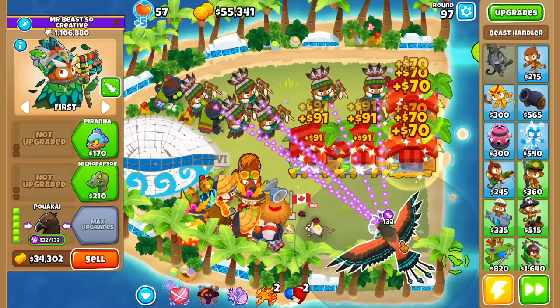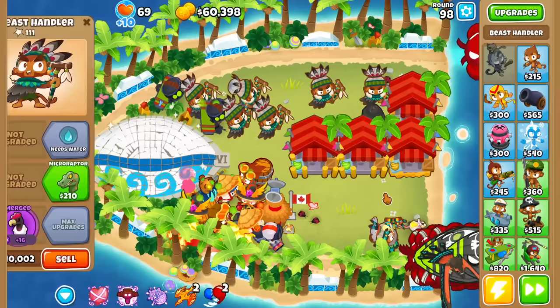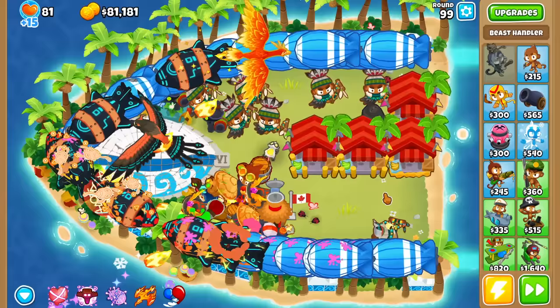For round 97, I can see the single-target damage — I think it's 170. So only 20 damage more added from getting three extra Giant Condors. Round 98 — not going to use any Sabos, pretty sure it can solo. And now for round 99 I do need to do some Sabo-ing. I see more Ceramics leaking — and we are good.